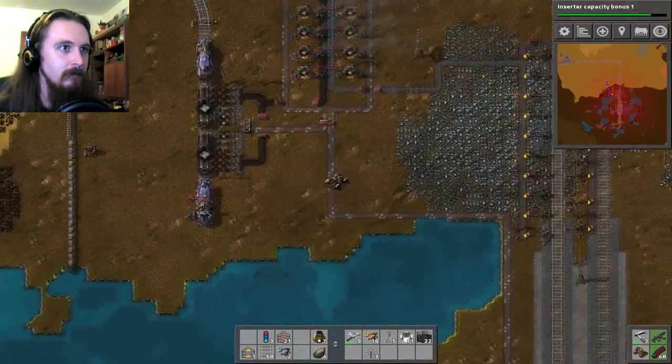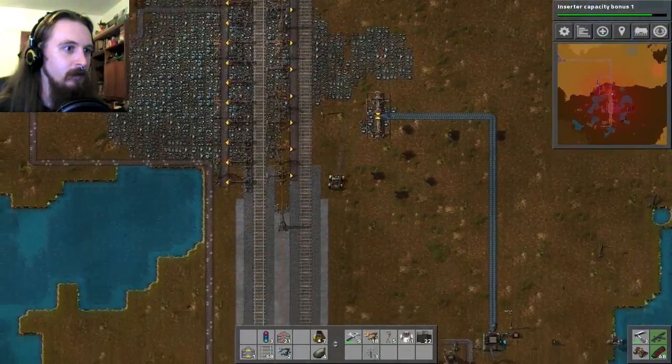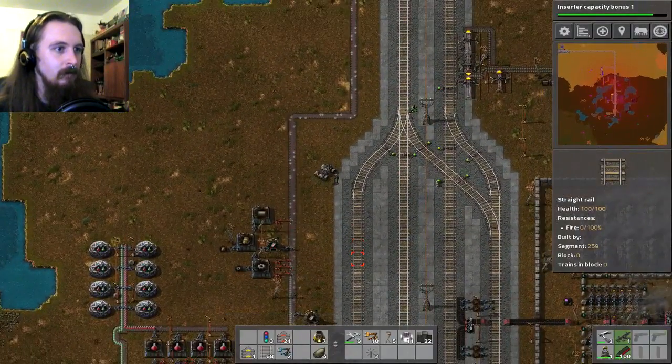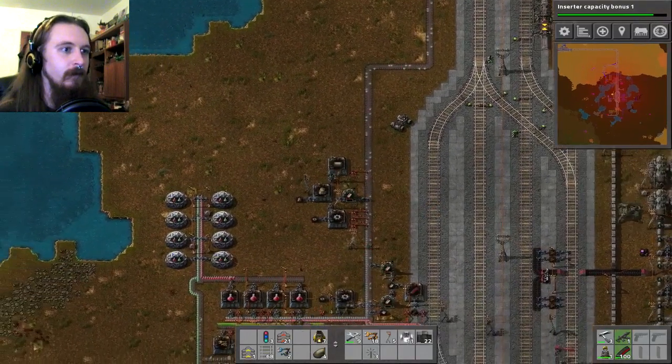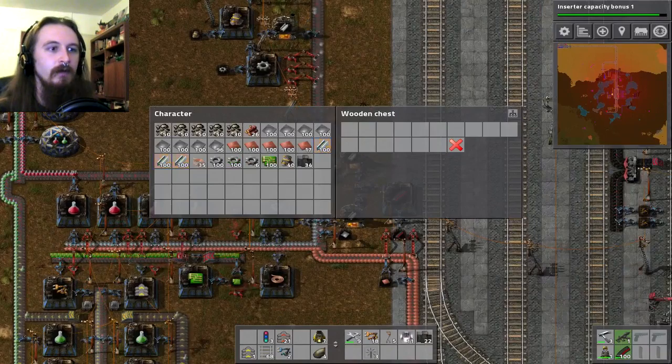Excuse me, Mr. Train, I'm just coming through — never mind me. Right where I want to be. I need supplies. How much steel have you got? You've got loads — that's nice, thank you.